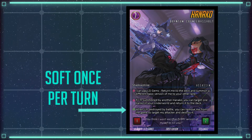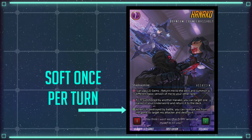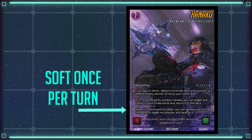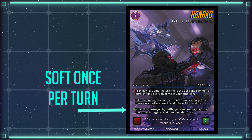A green circle next to the ability means a soft once per turn, which means each instance of the card can use that ability provided you have more than one copy. But any one specific copy may only use its ability once per turn.